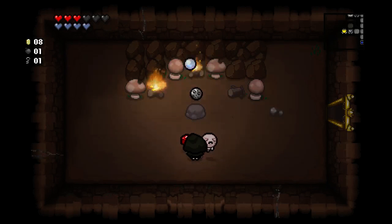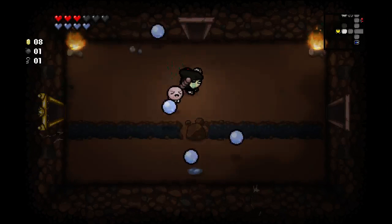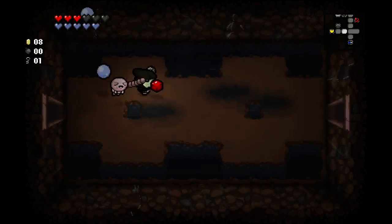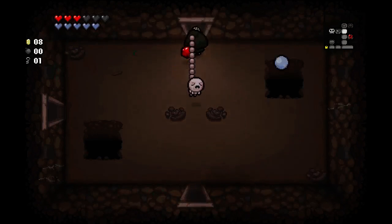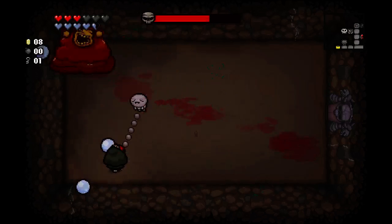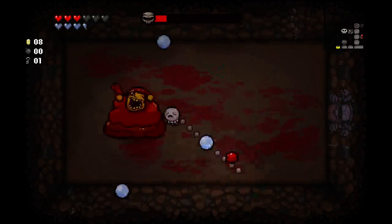Tiny Planet is one of those items I don't think is ever worth picking up unless you have some crazy tear effects. I don't think I've picked it up on this channel though, so let's try it out with Polyphemus. It's probably not very good and it may have just killed our run, even though we were doing amazing. Let's just run with it and see what we can do. Tiny Planet is kind of strange because it's almost better to shoot things behind you — it's almost better to walk backwards towards things and shoot.